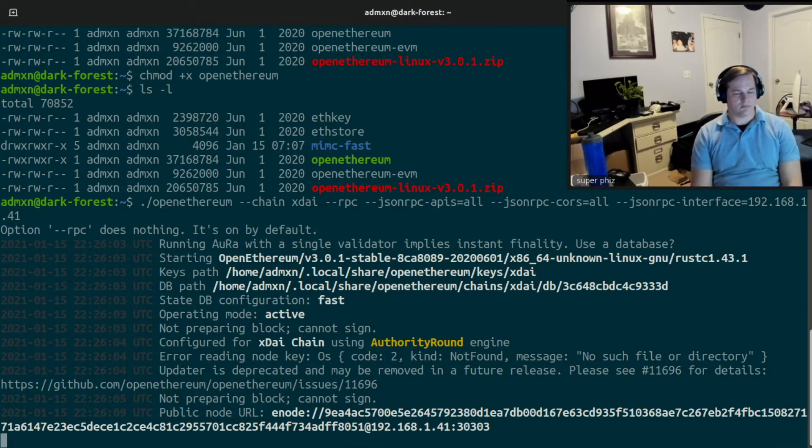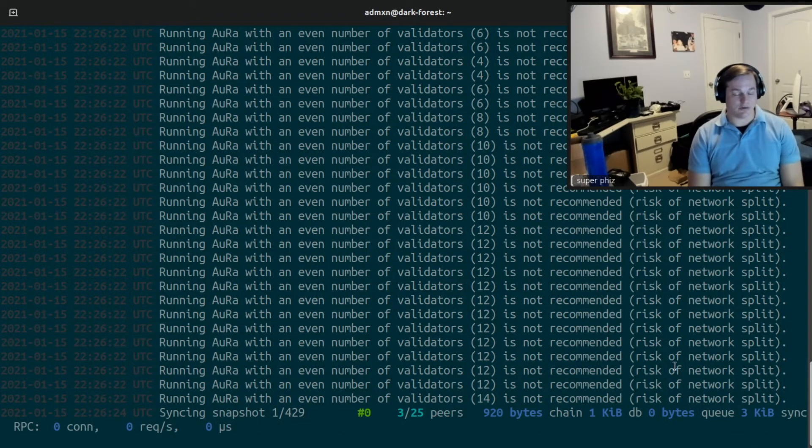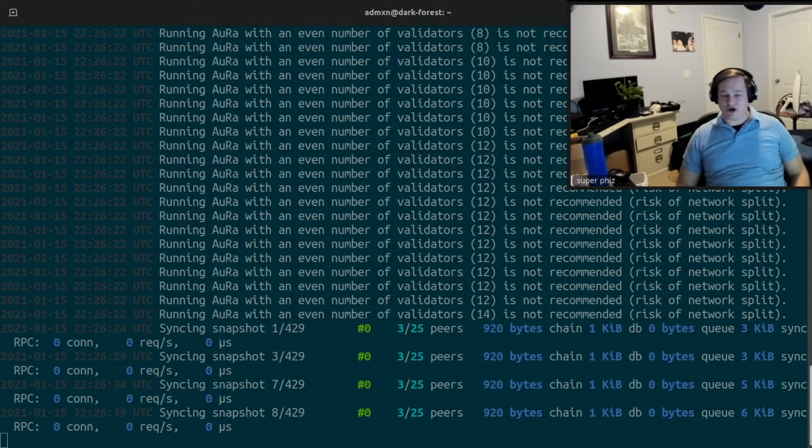It threw an error reading node key — no keys found. I'm not sure that that's the end of the world. The node is syncing. For me, that was just a learning step; I didn't really need to import a key, but I thought I did. So this is going to be a ton easier than I thought — at this moment you have an XDAI node running.